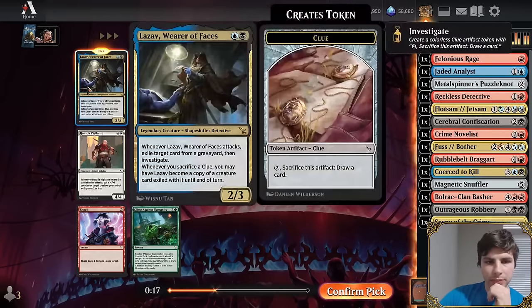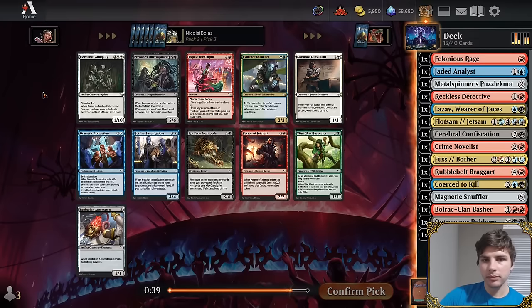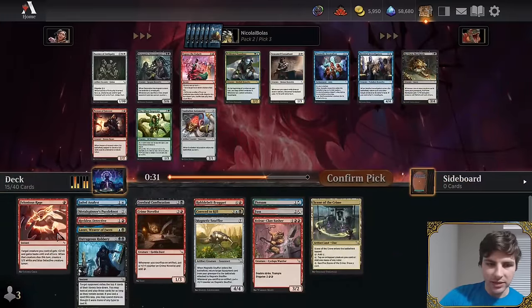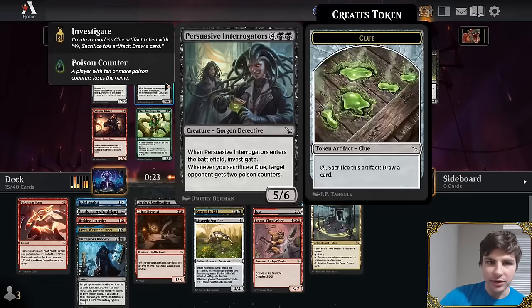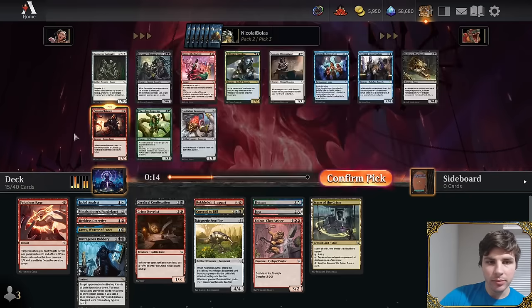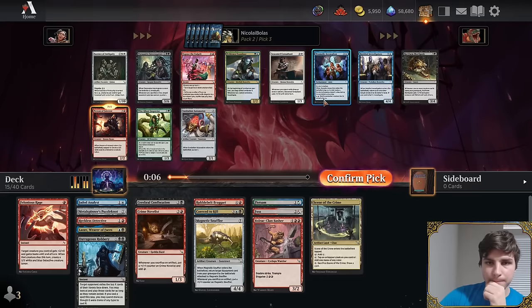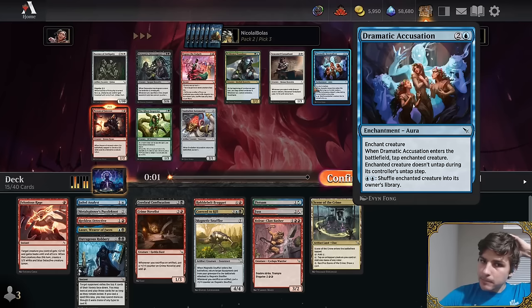Pick two of pack two is Lazav. Ben emphasizes it's actively very good — not a card you must play on turn two, so it works whether it's in a light-blue splash or light-black splash. Murder, Dramatic Accusation, Interrogator, and Person of Interest also appear. Person of Interest is the best of those. Dramatic Accusation is criticized: sorcery speed, can't hit disguised creatures in combat — barely playable.